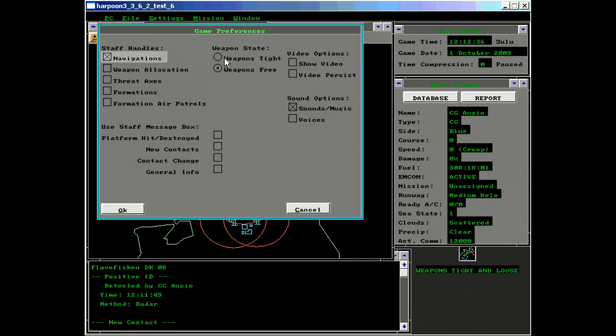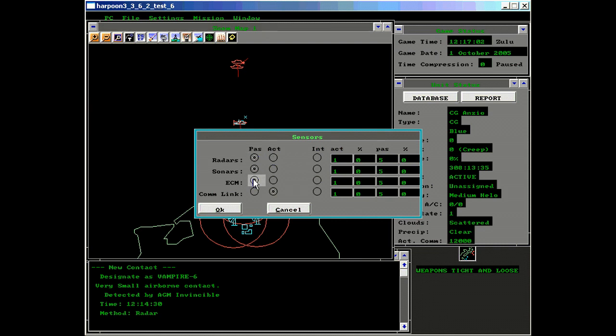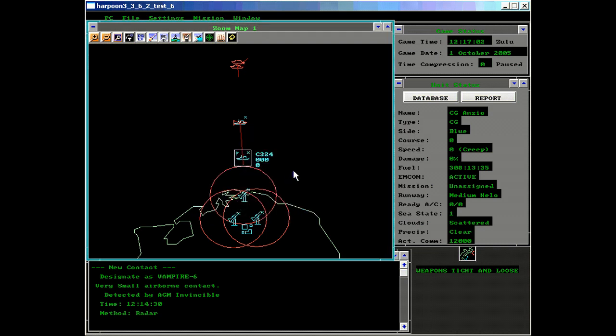We're going to return to weapons tight and watch as the AI launches another missile towards the bunker complex. We'll let this one pass as well. Even though we're active, we'll turn it off, go back to passive, and the AI missile will simply fly over us.